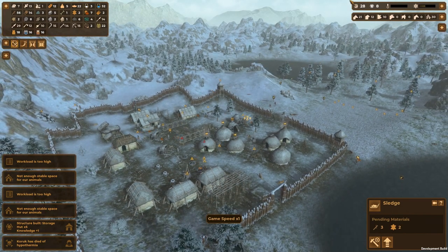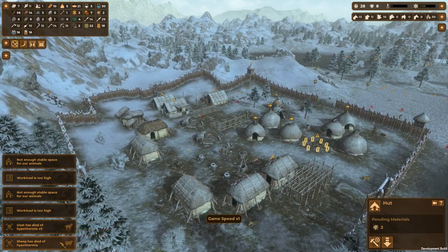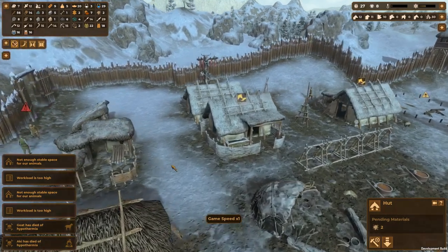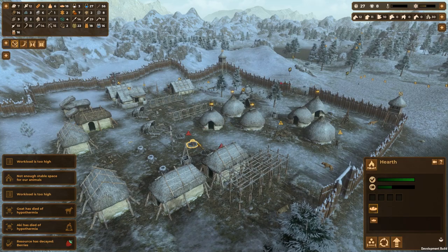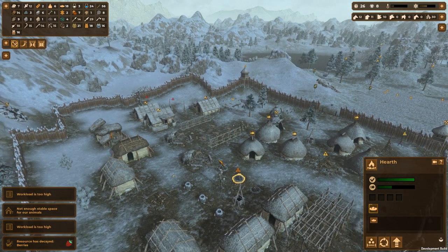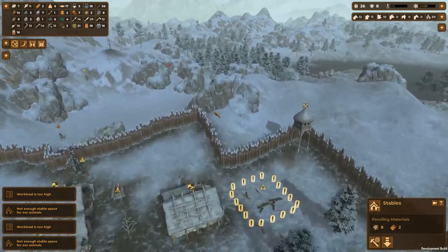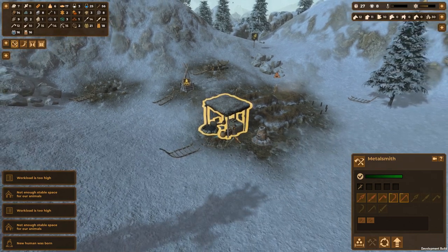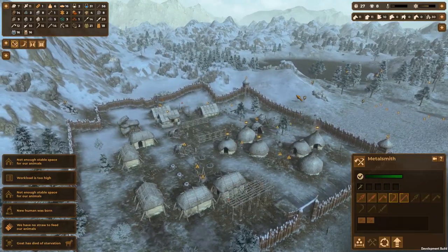Another death from hypothermia? People should not have died of hypothermia - everyone's got a place to go. A lot of dead goats. People were home, they could have gone into their huts. We've got the hearths and warm clothes. I'm getting more wool outfits done. What am I supposed to do about the animals? We couldn't get that last stable done in time, and those blizzards are a lot more deadly than the storms were in the other playthrough. We have no straw - this is not a good situation.